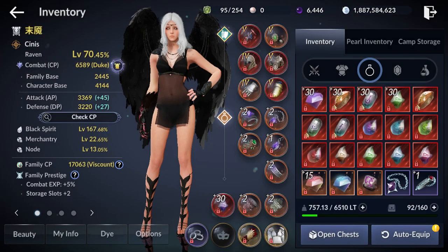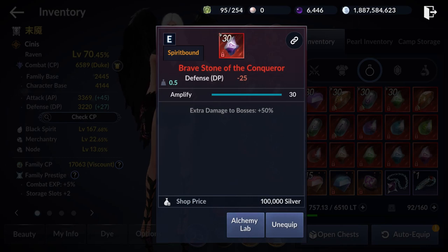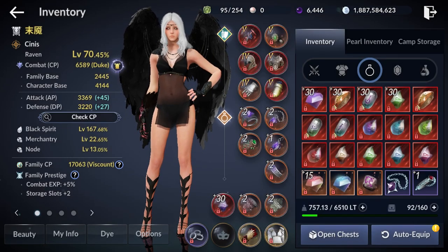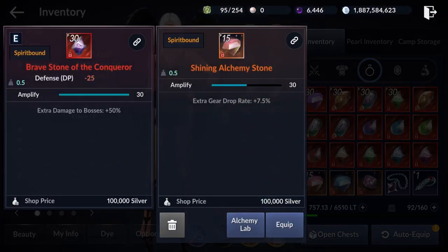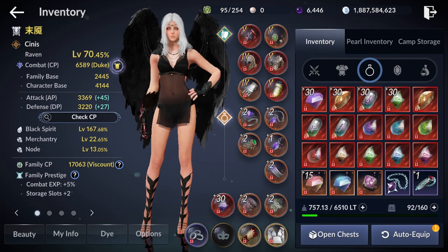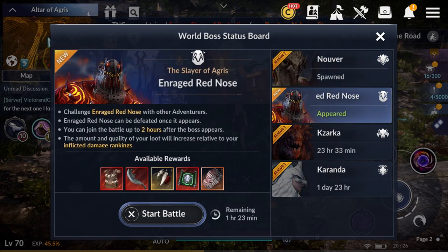Here's how the trick works: when you're fighting the boss you want to wear the Brave Stone of Conqueror, and when the boss has a little HP left — right before it's about to die — you switch to the Shiny Alchemy Stone. That way, when the boss dies the system calculates your drop rate while you're wearing the Shiny Alchemy Stone, giving you an extra gear drop rate and maximum reward from the world boss.